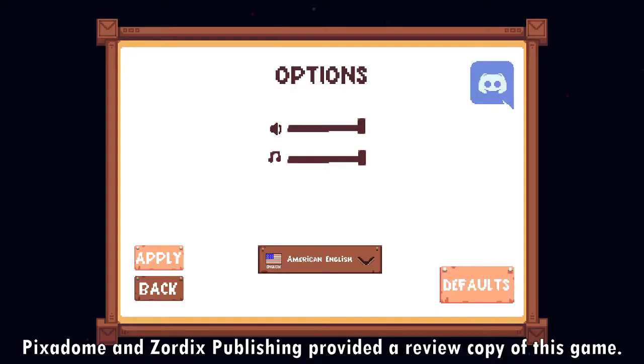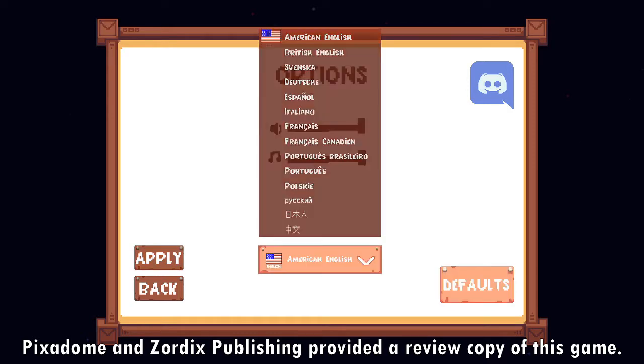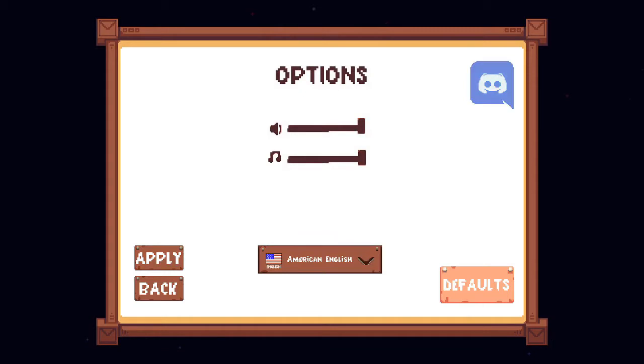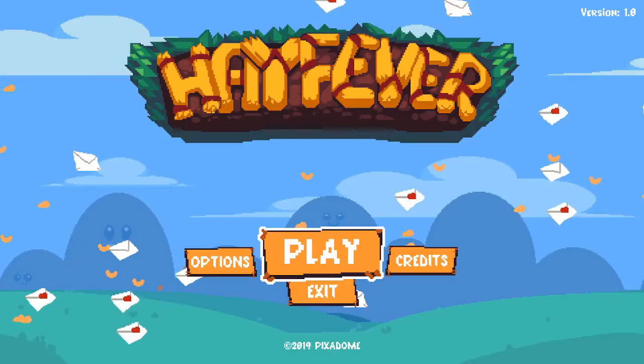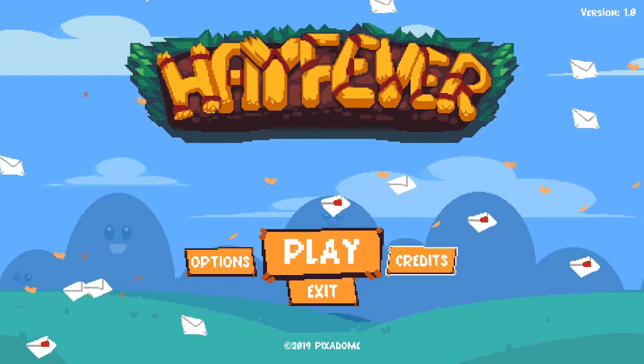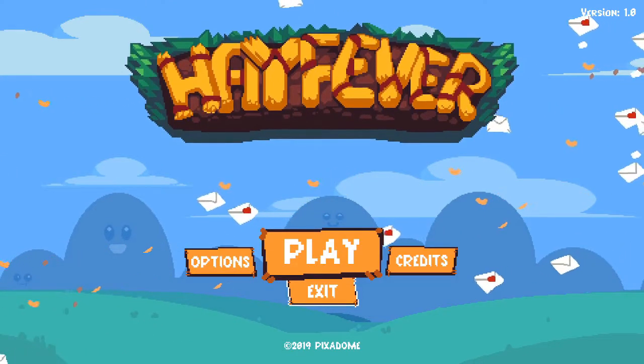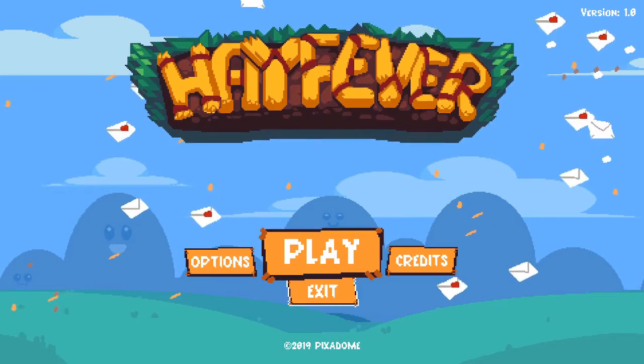This is Hayfever, a 2D platformer. There are actually a bunch of language options, and you can control the individual sound effect and music volume. That's cool. That's the extent of the options — no controller options, no in-depth display options. You can view the credits from the title screen and exit to PC if you're playing on PC. The console version probably won't have the exit option.